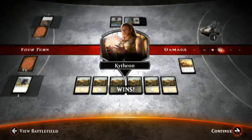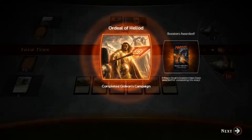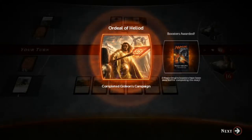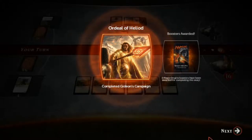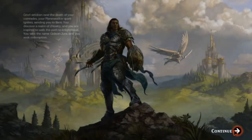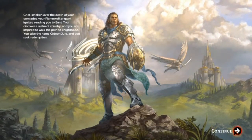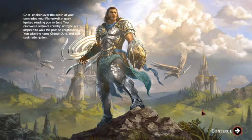I've got more fake money — I'm up to 270 fake monies. My God. So what happened is my spark was lit, and I managed to pop over to Bant, which is one of the Shards of Alara, which was a very good expansion — I really liked that expansion. I completed Gideon's campaign. Grief-stricken over the death of your comrades, your planeswalker spark ignites, sending you to Bant. You'll discover a realm of chivalry, inspired to walk the path to knighthood. You take the name Gideon Jura and seek redemption.